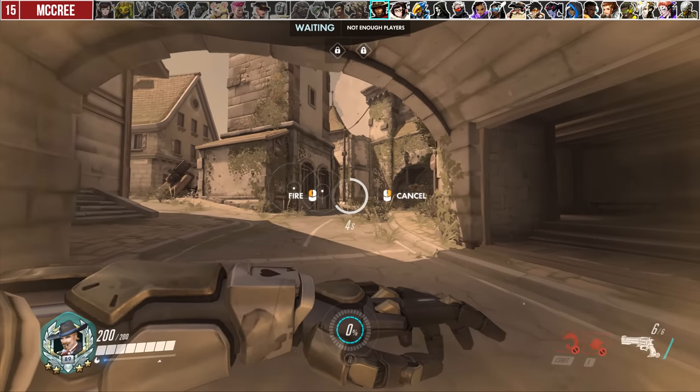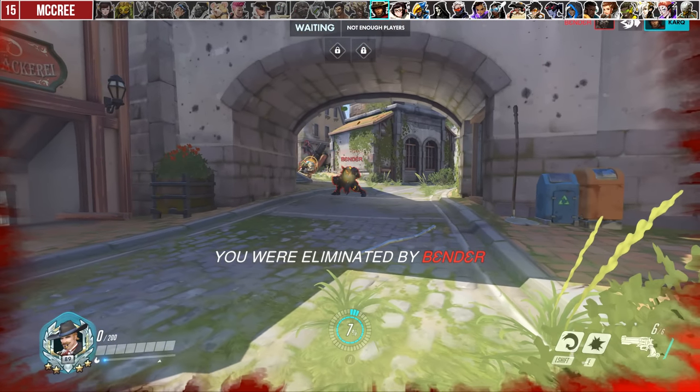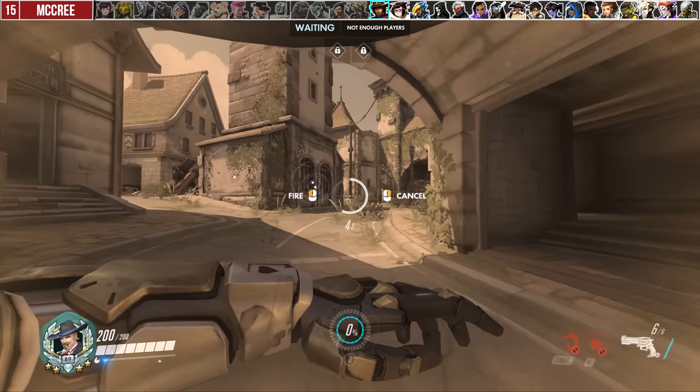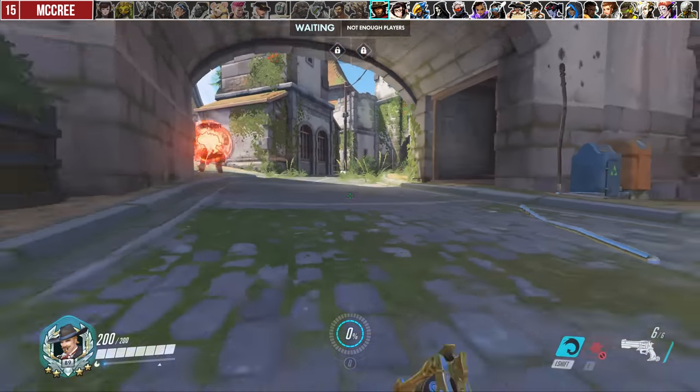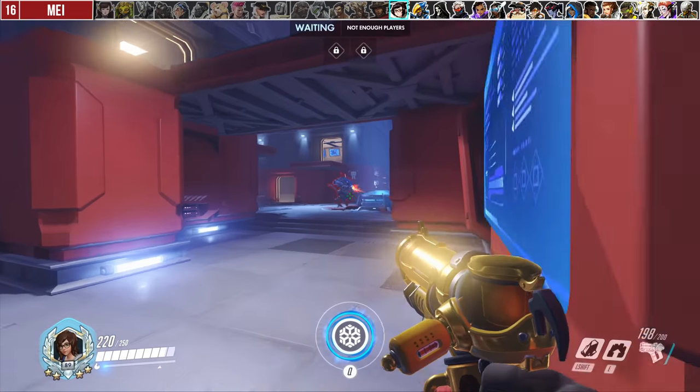For McCree, a big problem many players make is holding high noon in hopes someone will peak. All this does is make you a sitting duck. If no one's already been caught in the first few seconds, don't be afraid to cancel it if you see an enemy about to kill you.